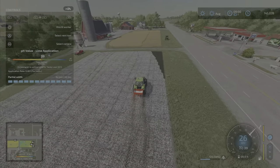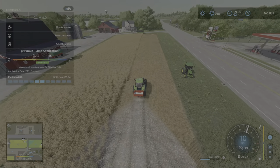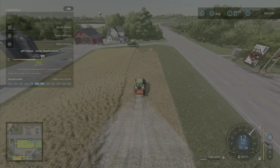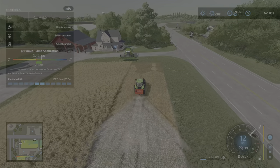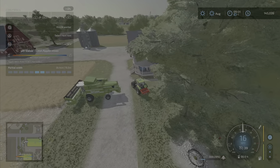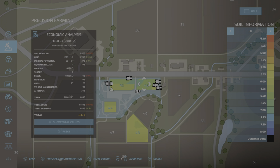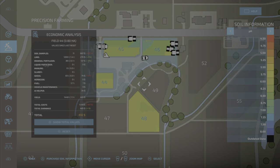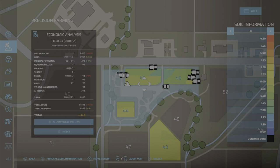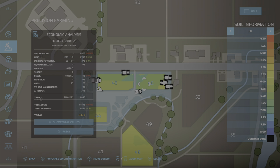Once you've applied the fertilizer on the field — lime application and pH level is the same for every crop, anywhere. It isn't specific to crop type; it is specific to the soil. pH is going to follow soil types — some soil types require a different pH level than other soil types. You'll see there's a little strip where pH level is going to be higher in some spots than others because of the soil type.